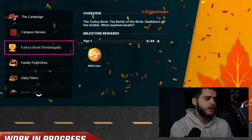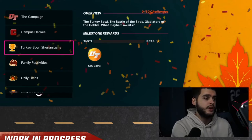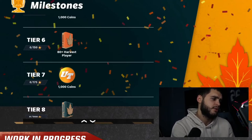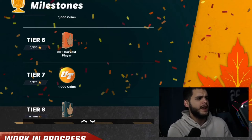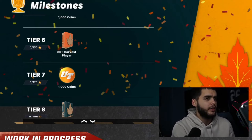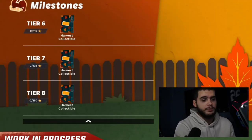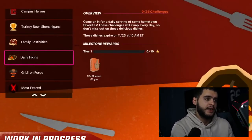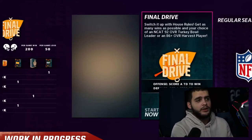Here's some Turkey Bowl info — the solos will be updated tomorrow, so if you want to play more solos and get more stars toward any of these rewards, that's how you'll do it. You can get up to around 100-plus stars tomorrow. You probably won't be all the way to tier eight yet, but you'll start getting up there. More Harvest collectibles can be obtained, so keep collecting those for free stuff. Make sure you're playing the daily fixings — they expire on 11/25, so collect your free daily players before then.